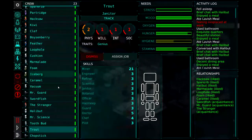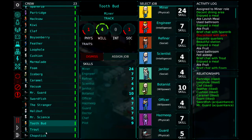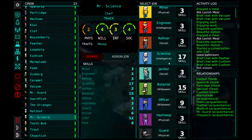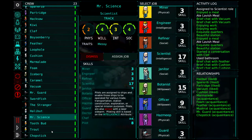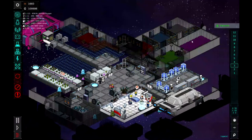Let's go ahead and get Toothbud and Trout assigned back to being miners. I had to take them off mining just because if they're outside when we jump, we do lose them. Mr. Science was put as a chef, so we'll put him back to science. So now Mr. Science and Halibut will be doing quite a bit of research for us.